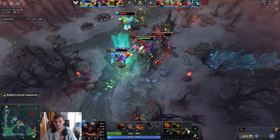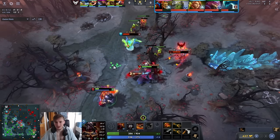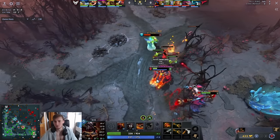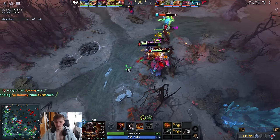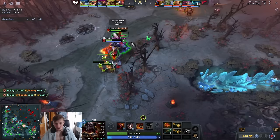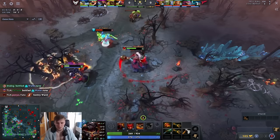In this game in particular, Axe has really bad matchups. Axe is very bad against Batrider — you can't really get on top of him, he can Flame Break you away. You're also terrible against Morphling; it's very hard to keep Battle Hunger on Morphling, you can't really Counter Helix him, and trying to catch him off guard with a Call is not practical at a high level. So the key thing in this lane is really just buy a lot of regen, play defensive, and wait for the level 3 timing of Grimstroke.